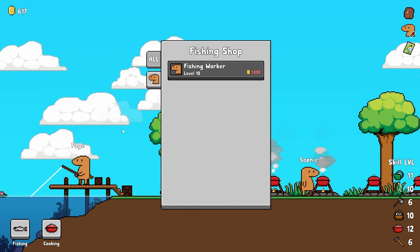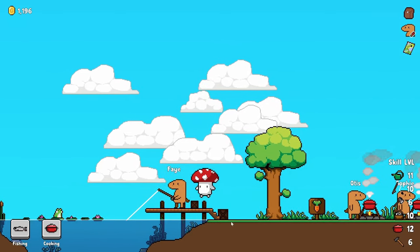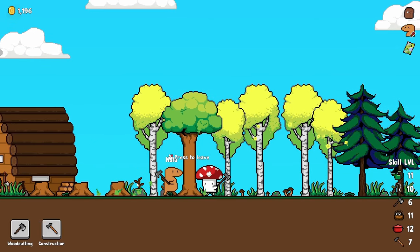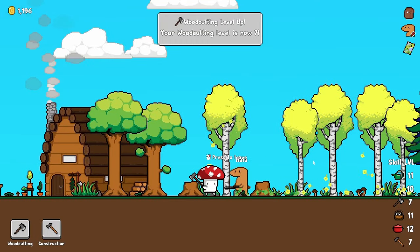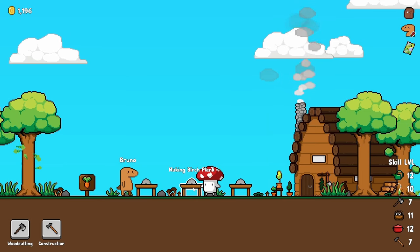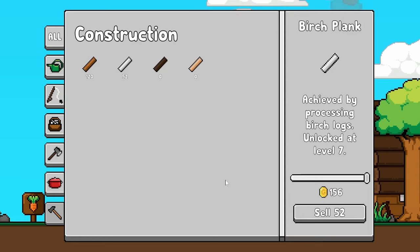Now we have fishing level 10 so we could get another fishing worker. Let's just sell the carrots we have for 579. But do I really want another fishing worker? The fish aren't doing the most right now. Let's hold on to our money and help Nala chop these trees — she's just a few trees away from getting wood chopping up to level 7. Woohoo! Now she can chop down the birch trees, which hopefully sell for more than the oak ones. Sure enough, five birch logs are worth 10. Let's start making some birch planks — hopefully three times as much — and sure enough, they are.